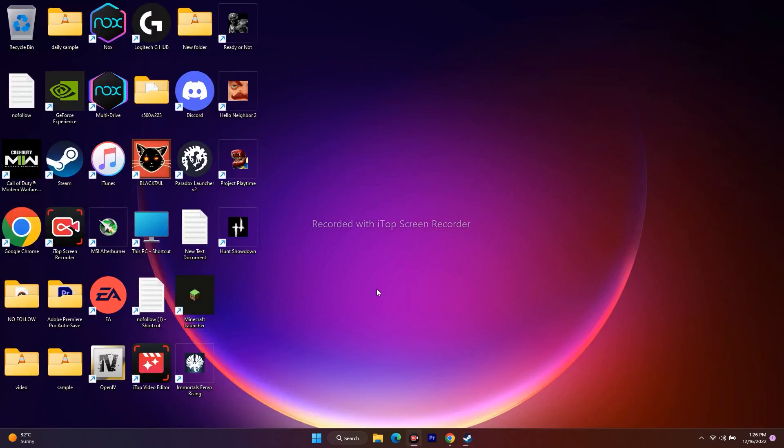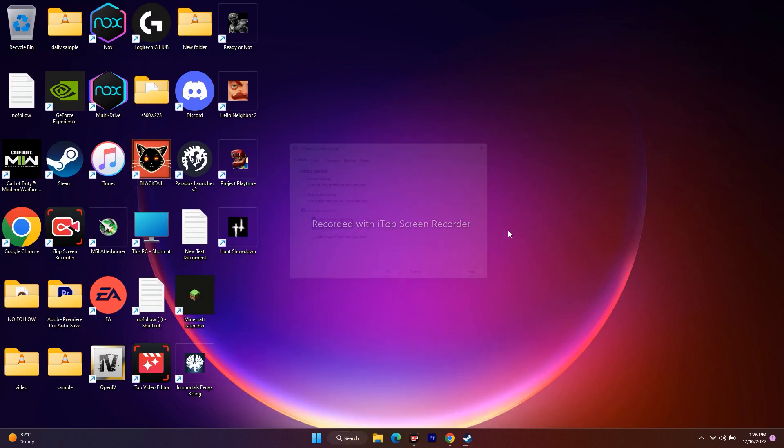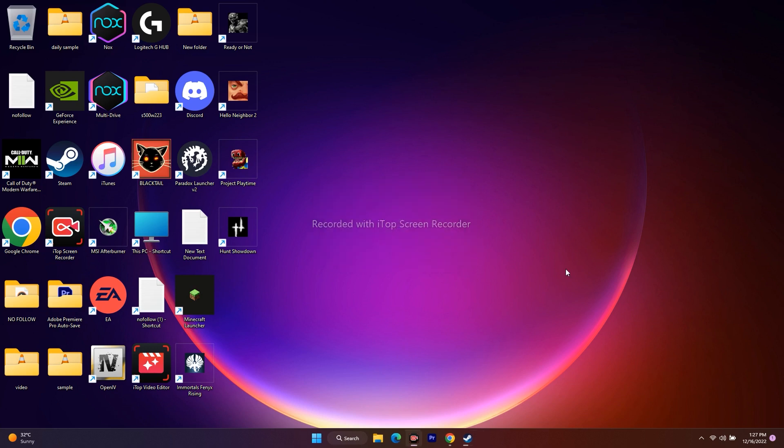The next step is to perform a clean boot. Search for System Configuration, go to the Services tab, click 'Hide all Microsoft services,' then click 'Disable all.' Click Apply and OK. When prompted, restart your PC — restarting is mandatory here. Note: I am exiting without restart in this video only because I'm in the middle of recording, but you should restart.